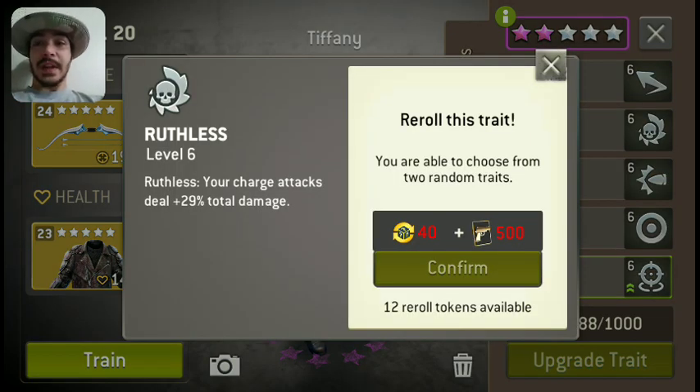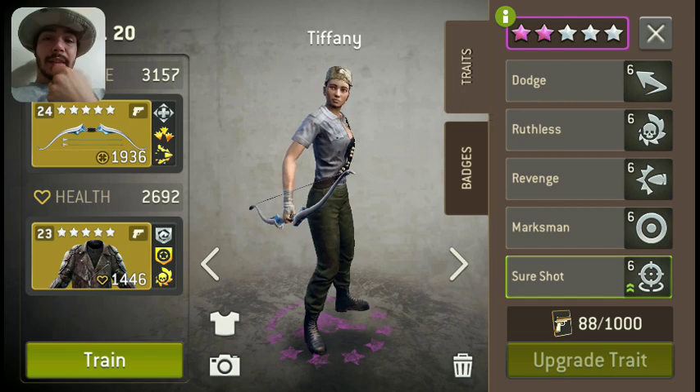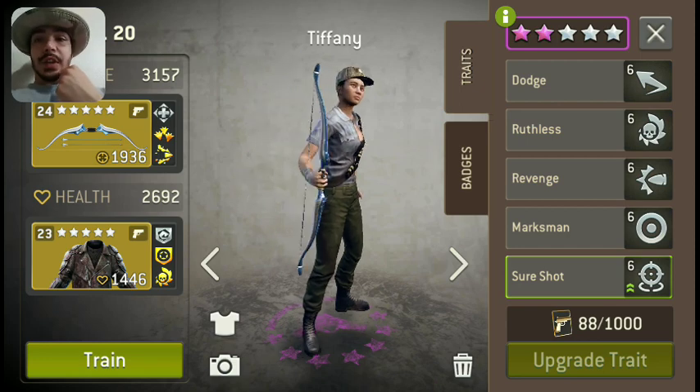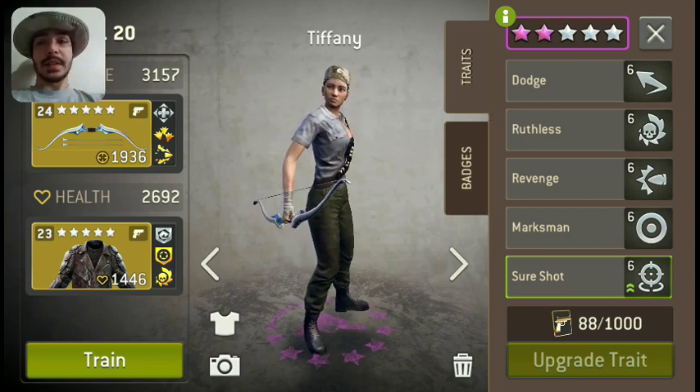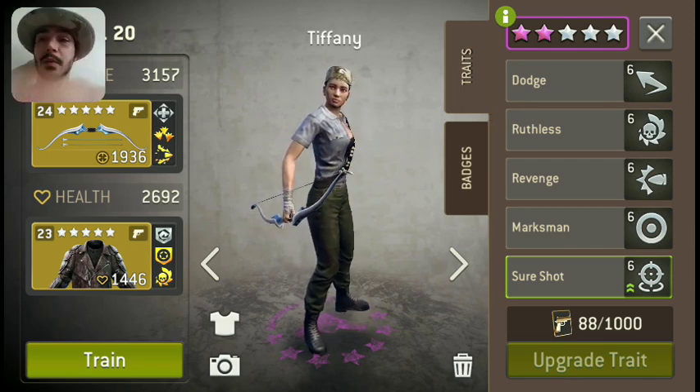And then Ruthless — that's the other offensive trait you want. Those three are known as the holy trio: Marksman, Sure Shot, and Ruthless. If you want an offensive character, you need those three traits. Ruthless means your charge attacks deal 29% more total damage, which stacks and can be compounded with Ruthless on your gear such as your weapons or armor. Her other two traits make her less defensive — Tiffany has a very niche role. She can smoke a level 23 tank in one turn if she stands still with her charge attack because of the way her traits are.